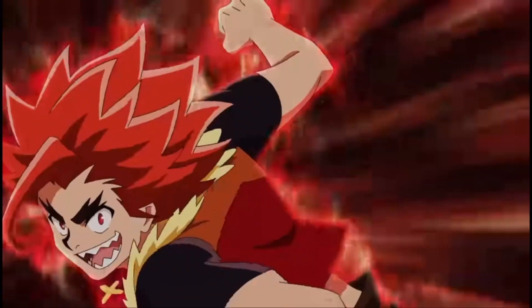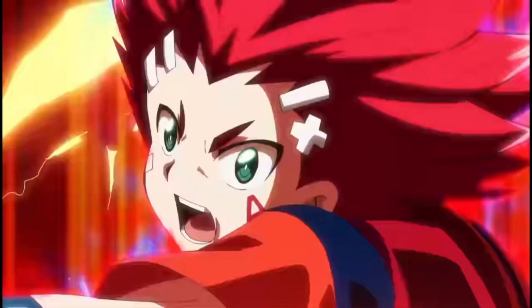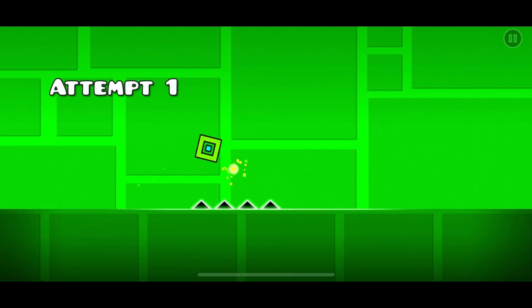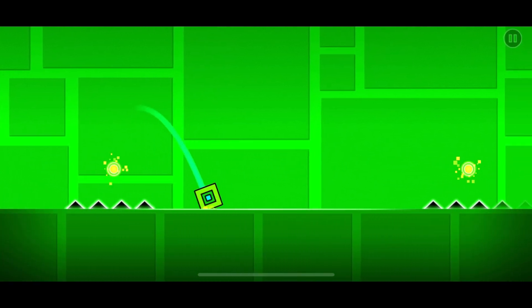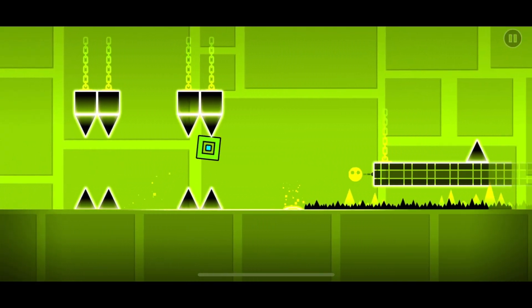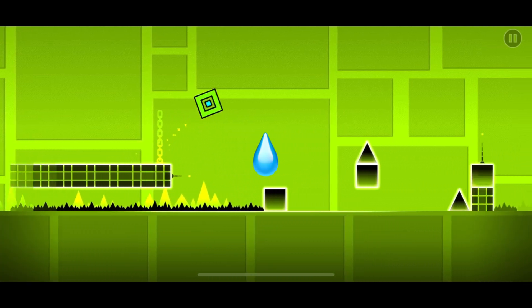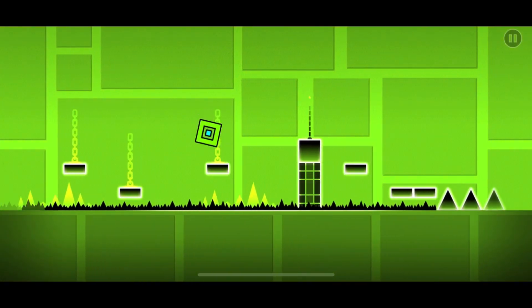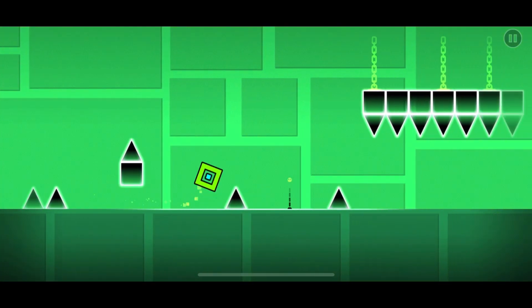Fire burns, lightning strikes, wind blows and the waters rise. Hey guys, today we're going to be taking an in-depth look at the elements of Beyblade Burst Quad Strike. The elements we have in Beyblade Burst Quad Strike are lightning, water, fire, and wind. Let's take a look at how these elements match up to all the characters in Beyblade Burst Quad Strike.